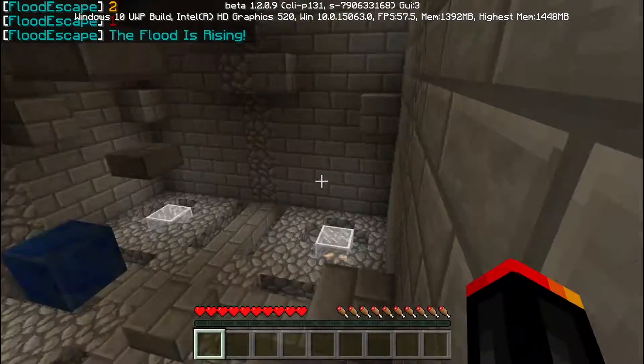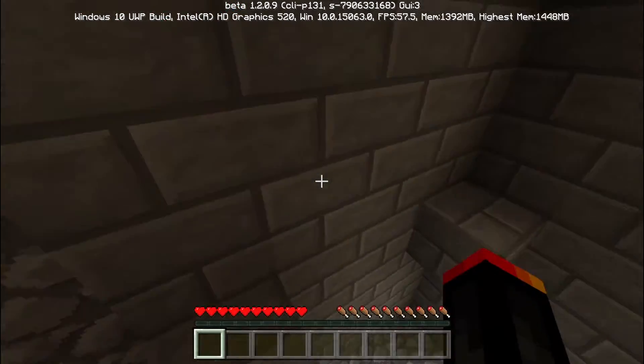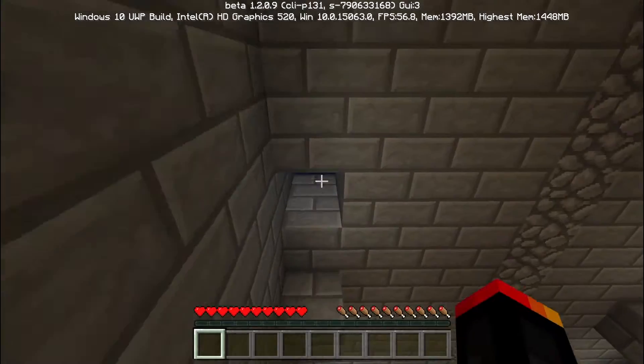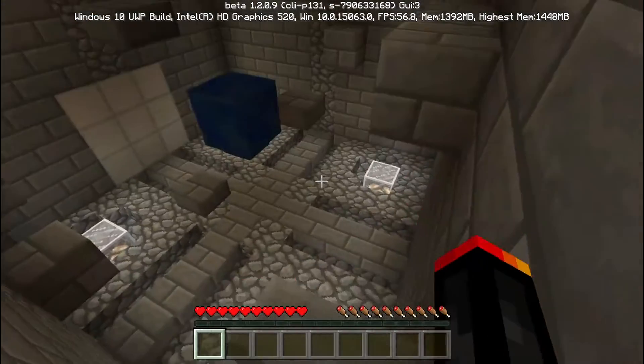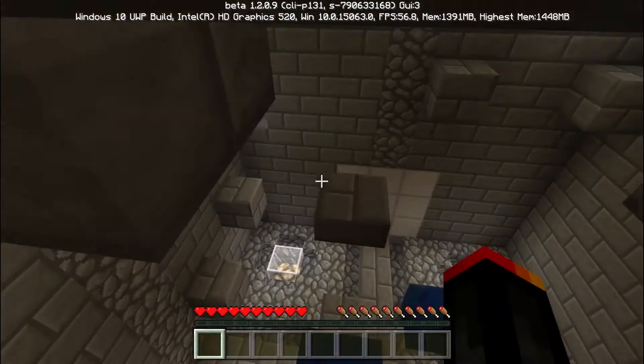I think we got into this room as soon as the water came. Press that button — where do we go? We go this way. We're good, we got this. If you guys want to play this, the link to the map is in the description, so go ahead and play this with friends. I'm doing this alone — I'm gonna be a loner for this.